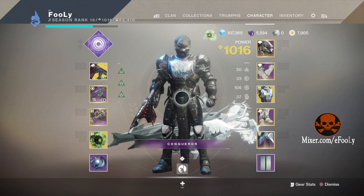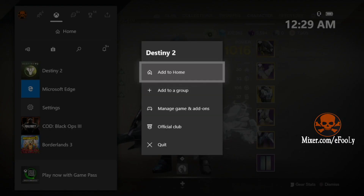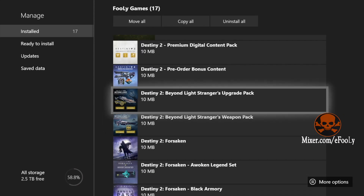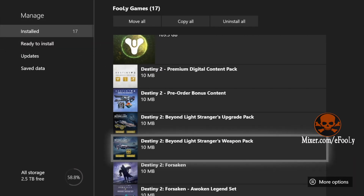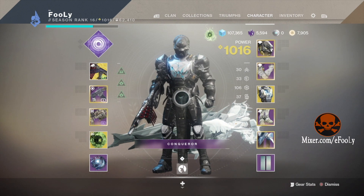A lot of people were saying to go to the 'Ready to Install' tab, but it wasn't showing up there either. With this method you don't even have to do that — you're automatically putting it on your device. Then go to the Cryptarch and he should have your pre-order bonuses. I hope this helped somebody — if it did, pass it on. Rate, comment, subscribe — holla at your boy ifooly!